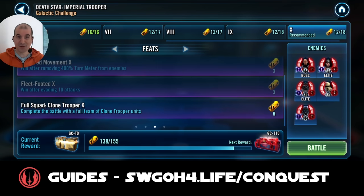Whenever I see the evasion feat, I think of Yoda and Hermit Yoda - both of them can apply foresight to enemies. That's what I'll be doing in the second battle. And finally, as mentioned before, the third battle will be clones, showing my tier 6 battle.